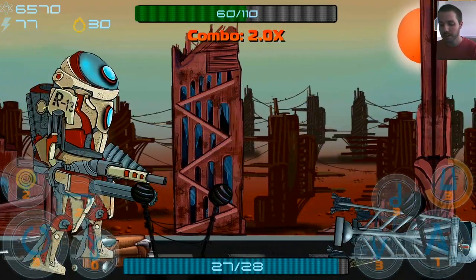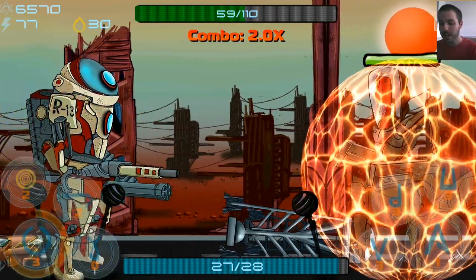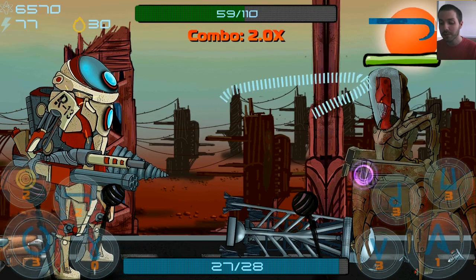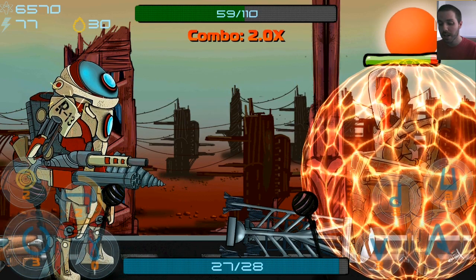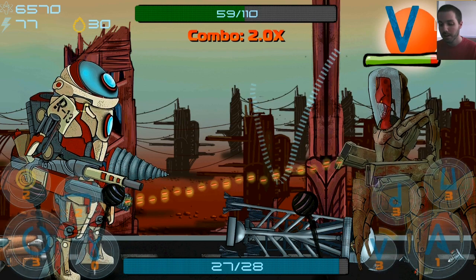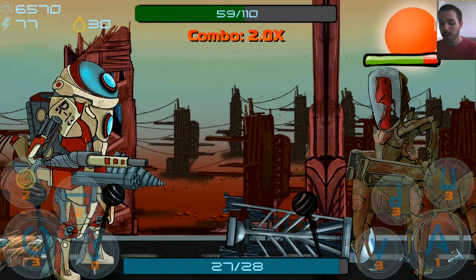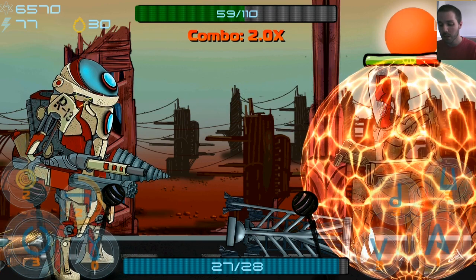This guy is a boss-type deal, so you kind of just look for what symbol he has over his head and then draw it faster than he can. You should hopefully get your hits in and hurt him. But if you don't, then he will shoot you, and obviously you don't want to get shot.